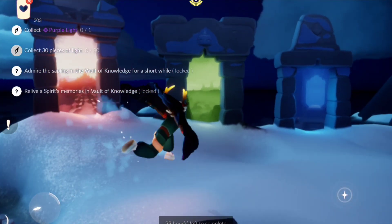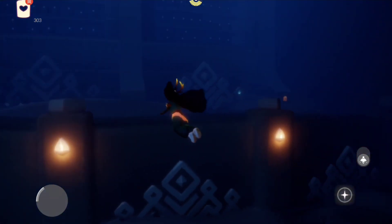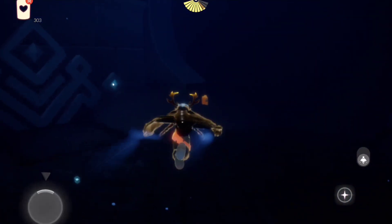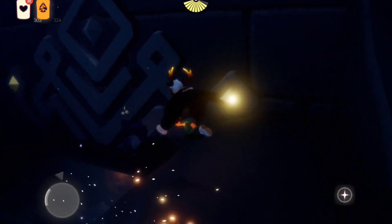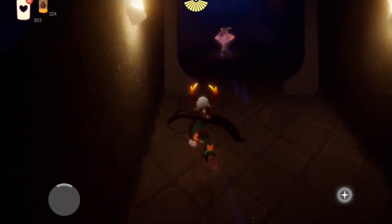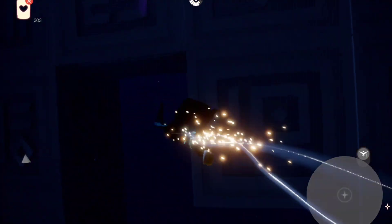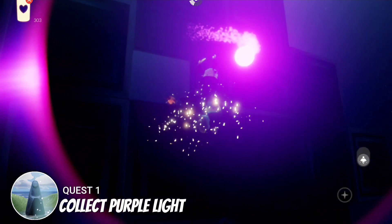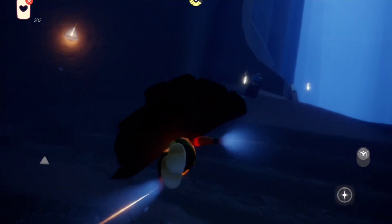Now let's head home to do our dailies. Our dailies today are here in the Vault of Knowledge. The first thing we are going to do is collect the purple light, and I'll also grab the seasonal candle here beside this two-player door. The purple light is located here in the Archives, exactly at the right side of the area.